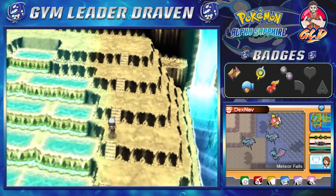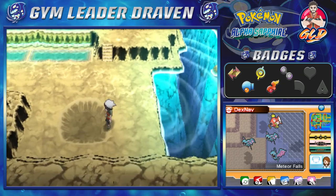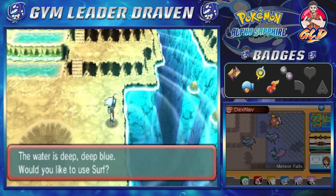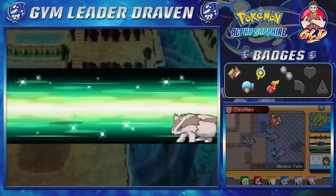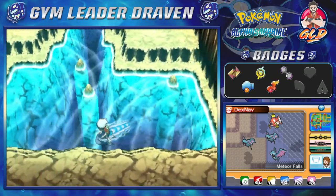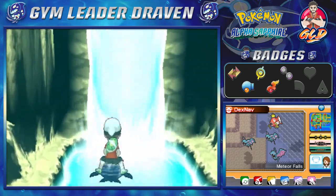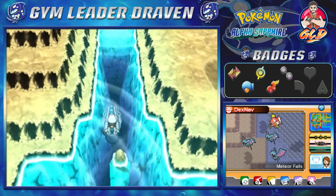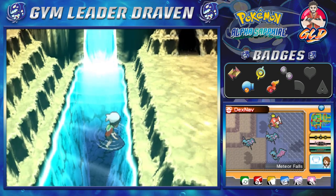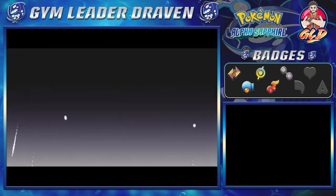That was a pure waste of time. Let's go ahead and use another repel. It looks like there's another Pokémon right there but it left. I'm trying to find items right here — holy crap, I didn't even know we could surf here! Look at the bottom of the ravine — you can actually use Waterfall here, but if you guys can see on the other side you will be able to find a hidden cavern.